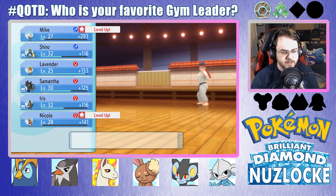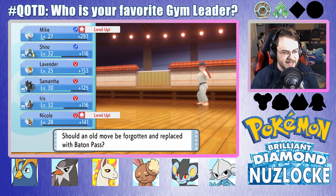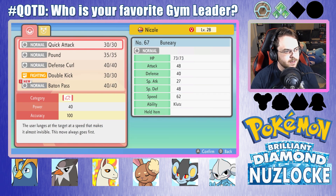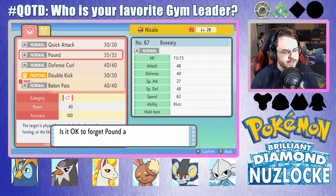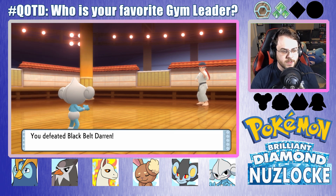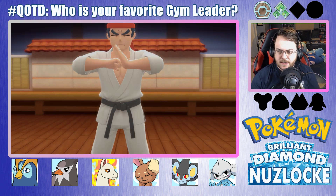Mike and Nicole both leveled up. Wants to learn Baton Pass — what would we forget? Probably forget Pound. Let's forget Pound. We already have Quick Attack — it's the exact same damage, it's also Physical, and it always goes first. So no reason to keep Pound and Quick Attack at the same time.